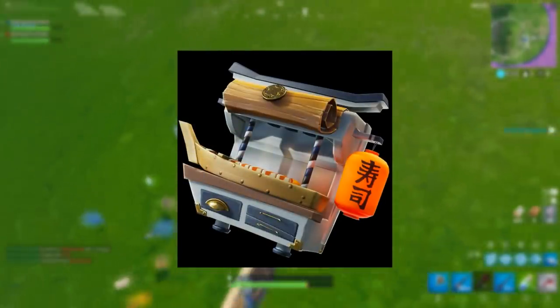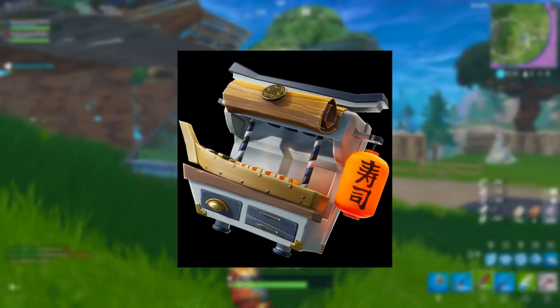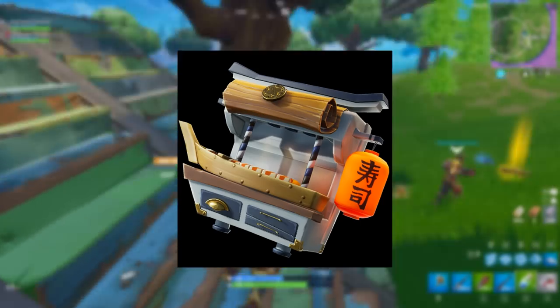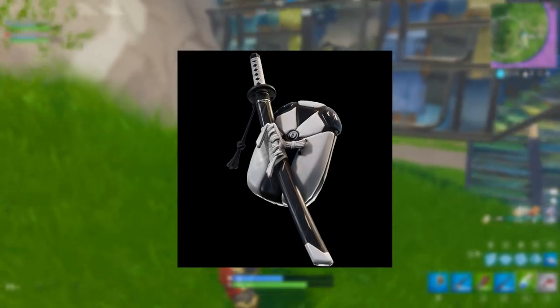The next one is the Chef's Choice back bling, to go with the Sushi Chef. It looks like a little heater or warming unit where you can keep your sushi warm. Pretty cool — I like it.